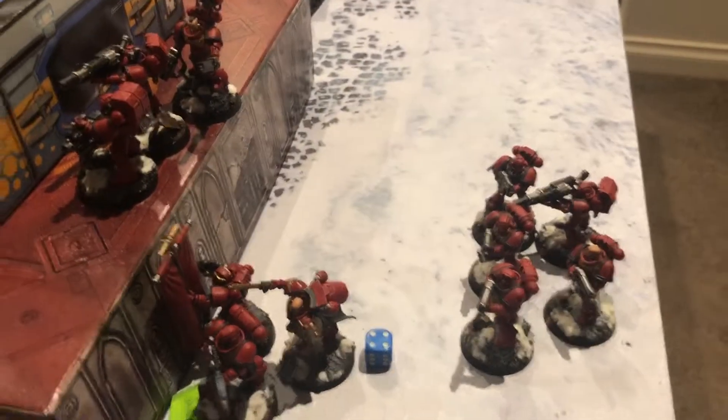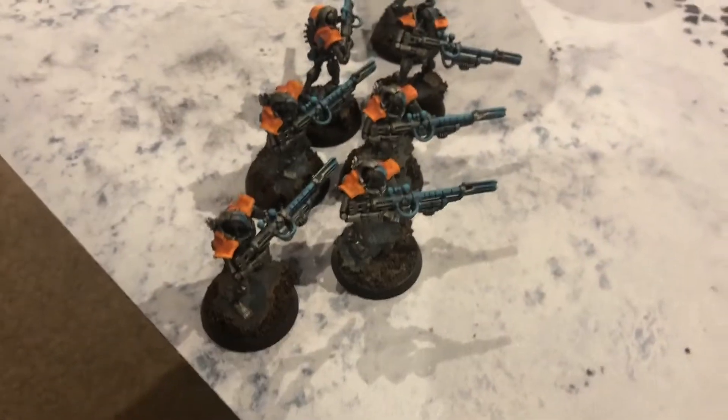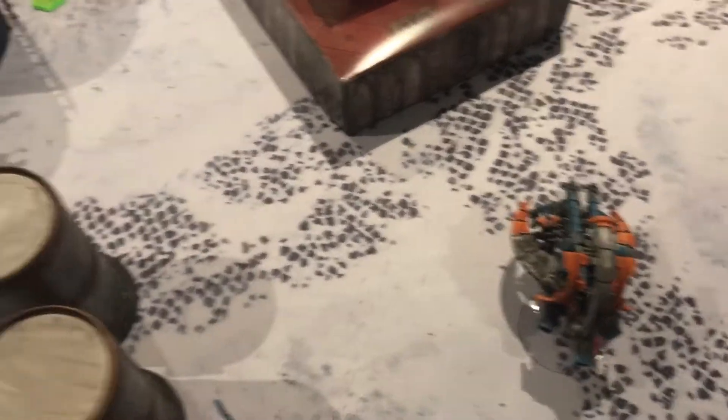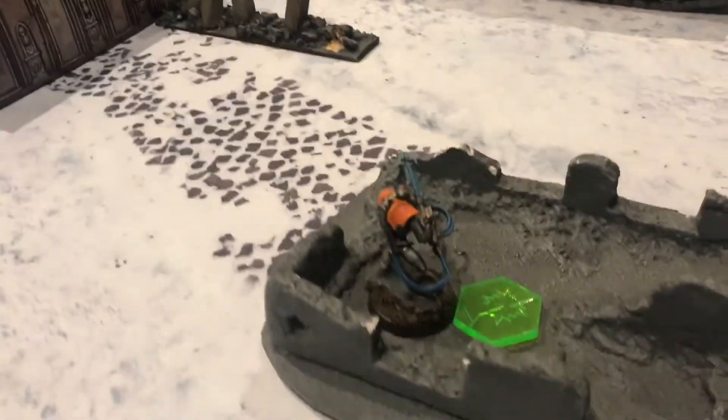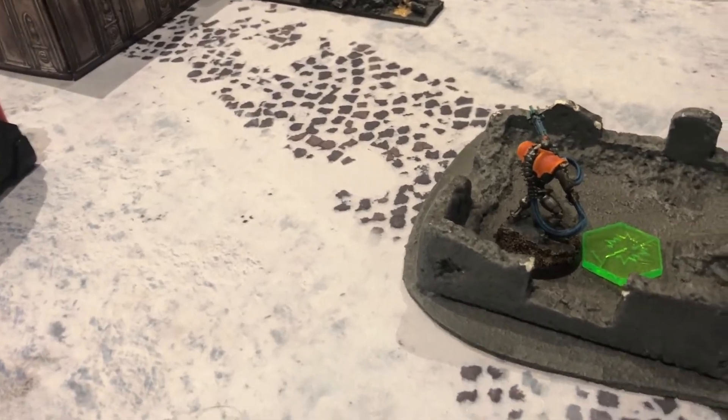End of Dave's turn four: he's decided to hole up here and make it difficult to take the objective. He lost one unit in combat, and we're moving forward. He got four wounds off on this unit but being under ten models it won't lose any efficiency. These guys are still here ready to come across and take that objective. He shot at this unit and there's still one left — starting my turn, hopefully we can reanimate.